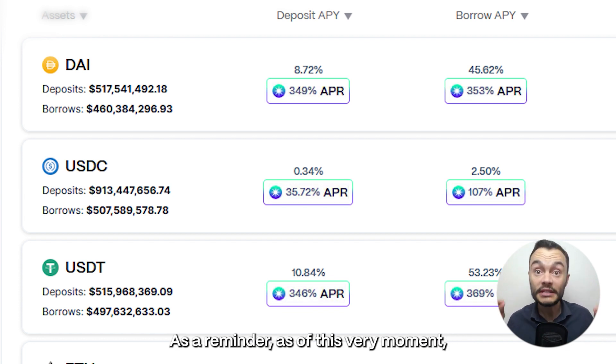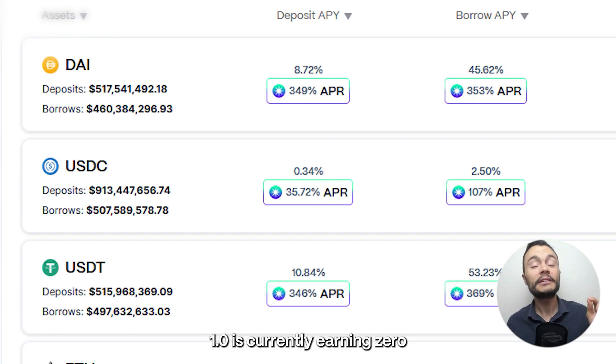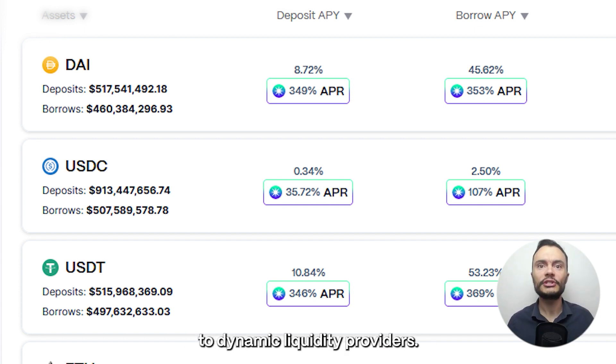As a reminder, as of this very moment, every yield farmer on Radiant 1.0 is currently earning zero emissions and zero protocol fees. All emissions are being distributed to dynamic liquidity providers.